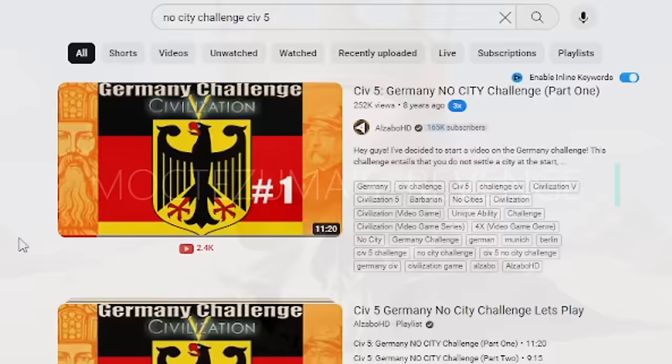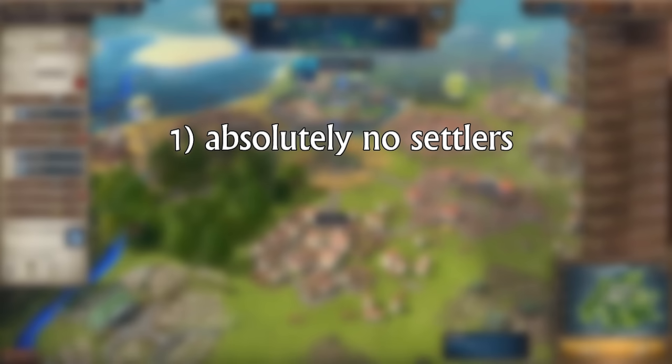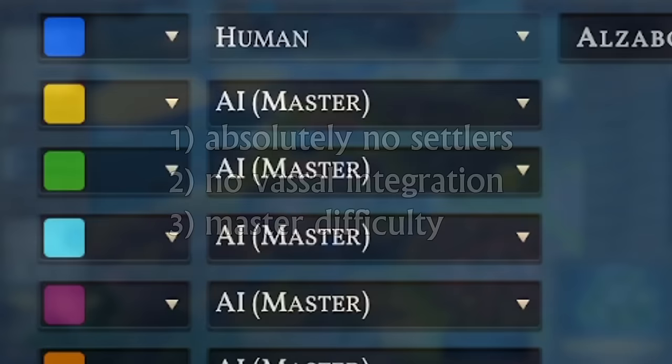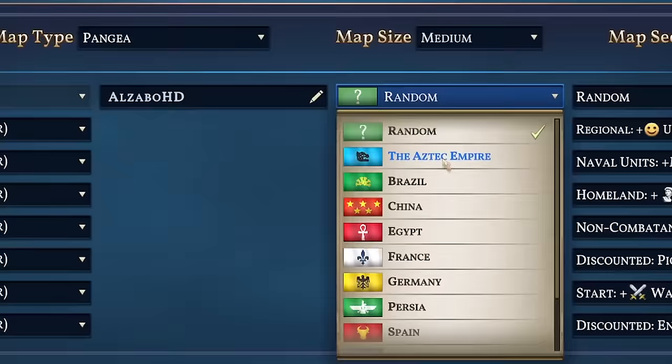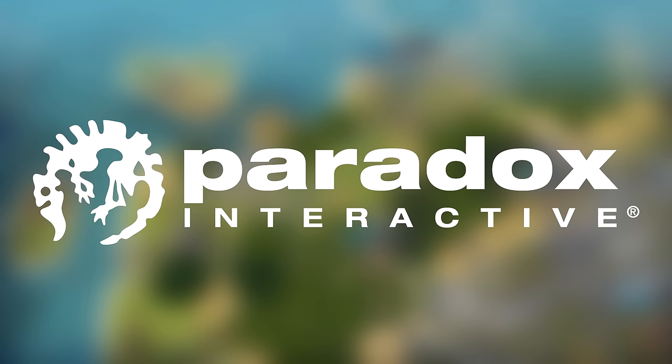Previously, we've beaten Civ 5 without a single city, and in Millennia we'll go a step further by limiting ourselves to absolutely no settlers, no vassal integration, and by selecting the master difficulty to make things spicy. The Aztec Empire is a perfect choice to fit the theme of our vassal swarm strategy, and we'll select the bonus of a free scout. But before we get started, I'd like to give a special thanks to Paradox Interactive, who are the publisher of Millennia and the sponsor of today's video.